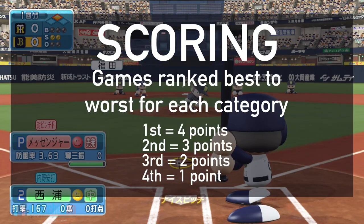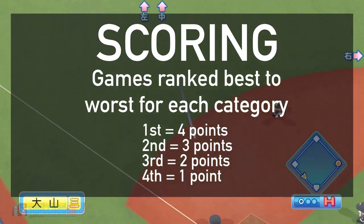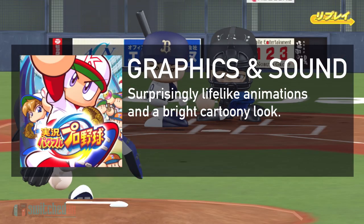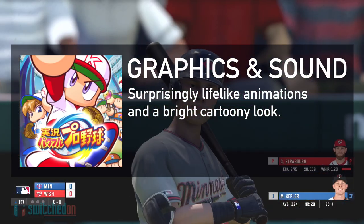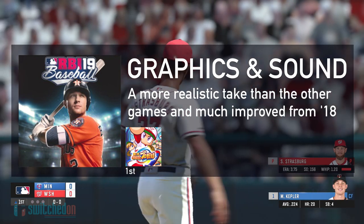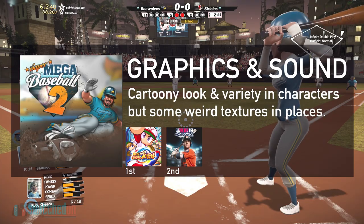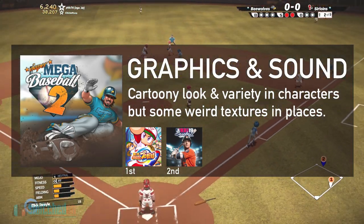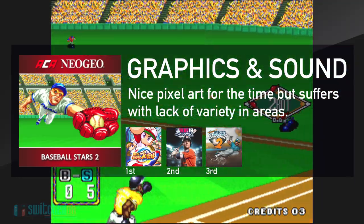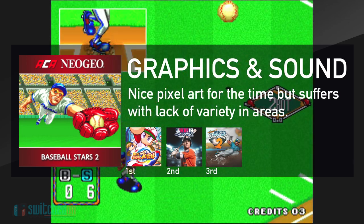What I'm going to do with this comparison is award four points for the best of the categories down to one point. Getting the full four points is Jikyo Powerful Pro Baseball for the reasons I've just spoken about. Next up with three points is RBI 19, as although some of the animations are a little bit janky, I really enjoy the more realistic look and the licensed graphics. Super Mega Baseball 2 gets two points in third place, as their sheer variety of players and stadiums compensates despite visuals that could be improved. Finally one point goes to Baseball Stars 2, even though it has some absolutely stellar pixel artwork, there's just not enough variety here.